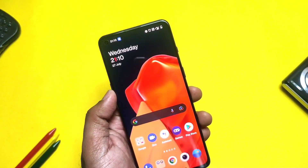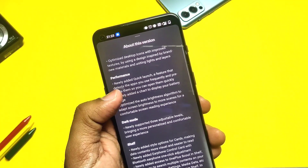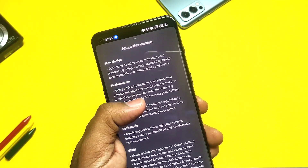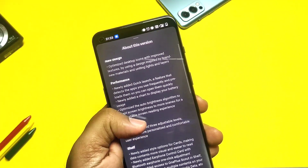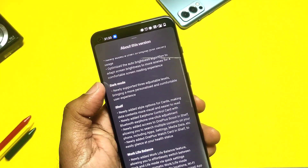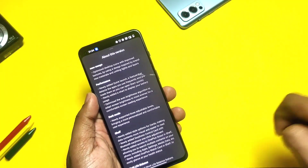We are finally upgraded to the long-awaited OxygenOS 12 stable update with all the latest changes. Regarding the changelog — this update is just a refined version with bug fixes and carries the same changelog as the beta 1 C03 update, which I've already discussed in detail. You can watch that video from the iCard.